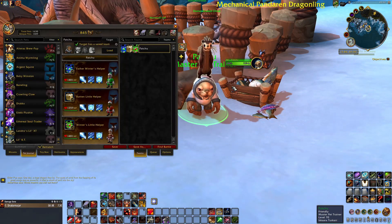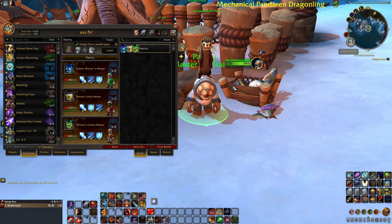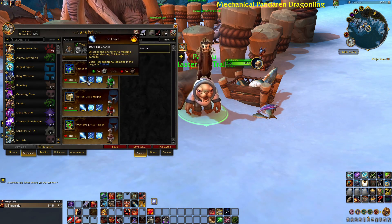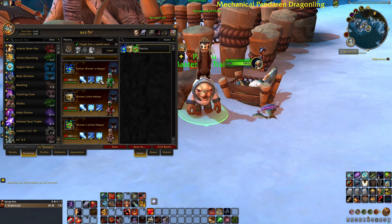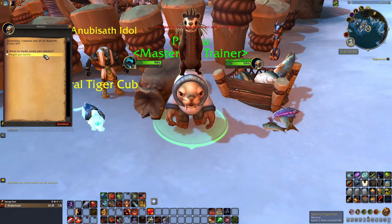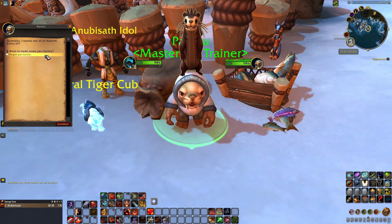For him I use my old good tactic that works literally on everything: three helpers with Icelance, Cold Blizzard, and Ice Tomb. Seriously, it almost kills everything. Let's go.